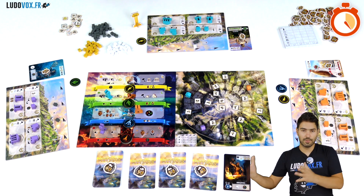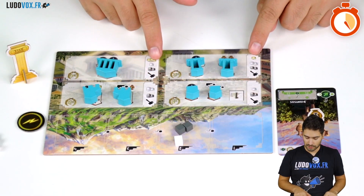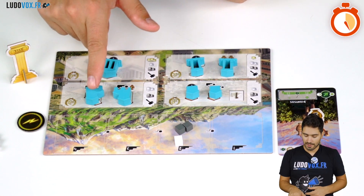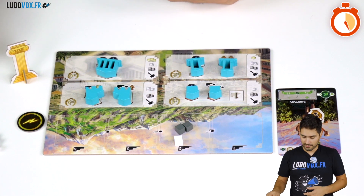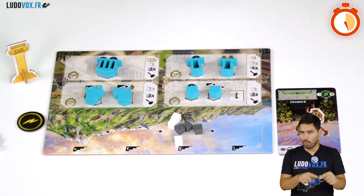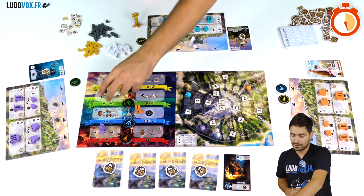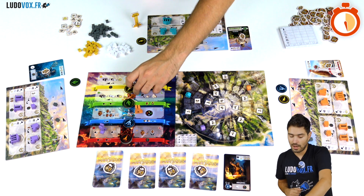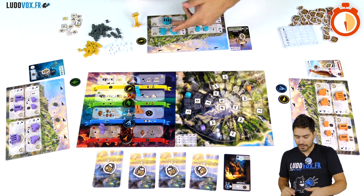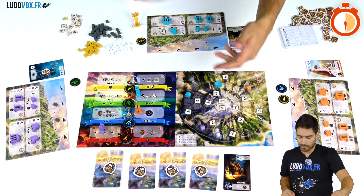You gather resources in order to build your buildings. Each building has a fixed resource cost, and you must also bring those resources up to the required level. For example, to build a big city on level two, you need three stone and three marble brought up to level two. Taking the build action, you spend those resources, take the matching token, and place the building on level two.